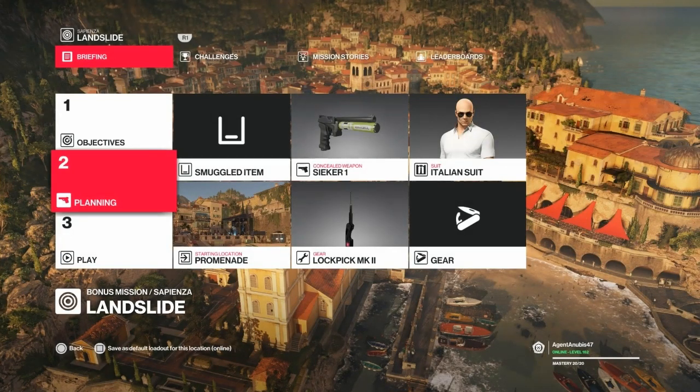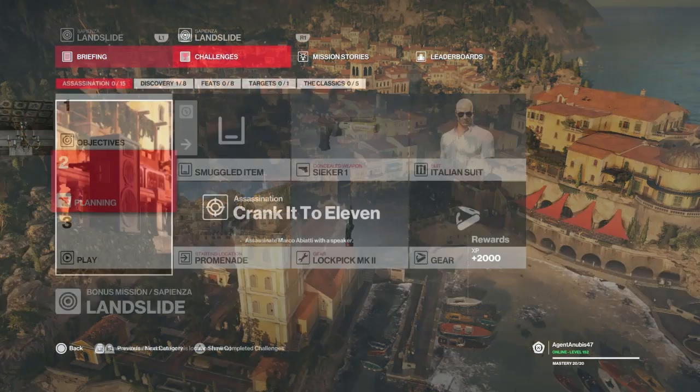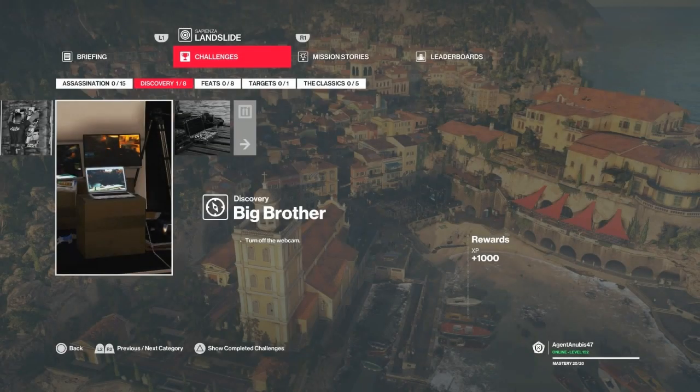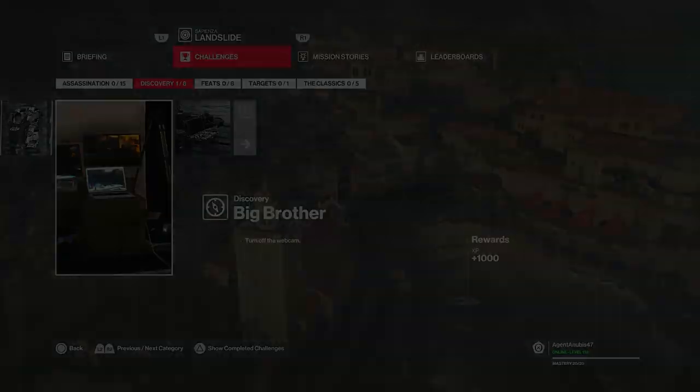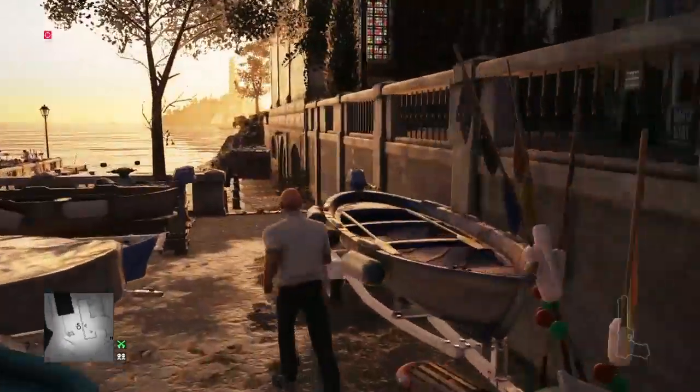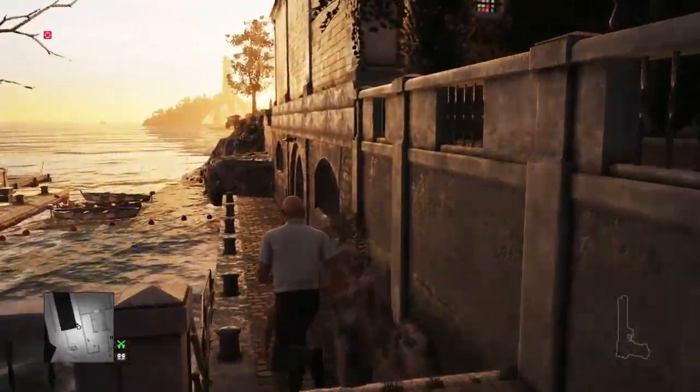Hello and welcome back to Sapienza and the Landslide missions. Today we are going to take care of the Crank it to 11 challenge - you don't need anything besides a lockpick. We're also going to take care of the Big Brother discovery, because I missed that out in the actual assassination video.